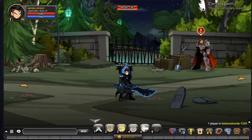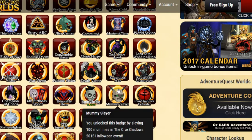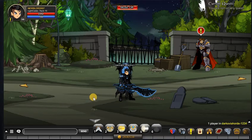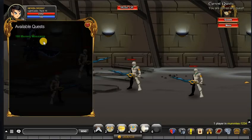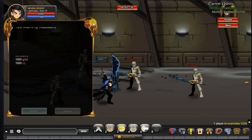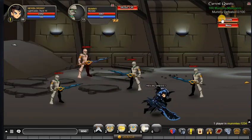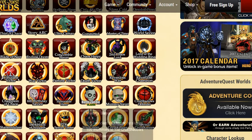The final badge is the Mummy Slayer badge. You unlock this badge by slaying 100 mummies in the Crux Shadows 2015 Halloween event. To get this badge, slash join mummies. Once you're there, accept the quest and all you have to do is kill a hundred mummies — they have 4K health so they're super easy. Turn in the quest and you'll immediately unlock this badge.